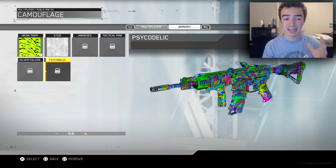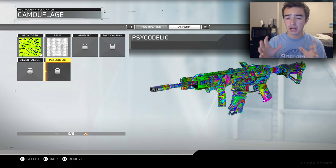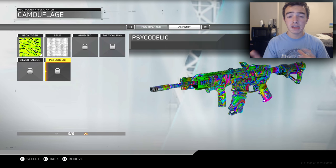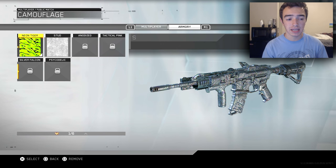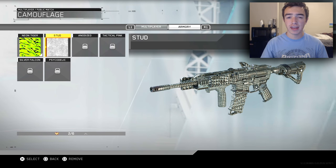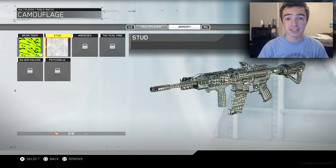The next one here is Psychedelic. I believe we may have seen this in Advanced Warfare as well, but I know we've seen camos very similar to these in previous Call of Duties. So these are camos you can get out of supply drops and may be able to get by completing weapon challenges — though I'm not sure on that. Correct me in the comment section below if I'm wrong. But anyways, that's going to do it for today's video.